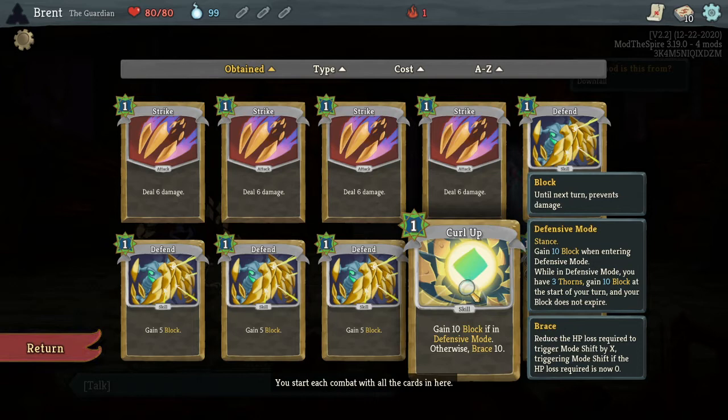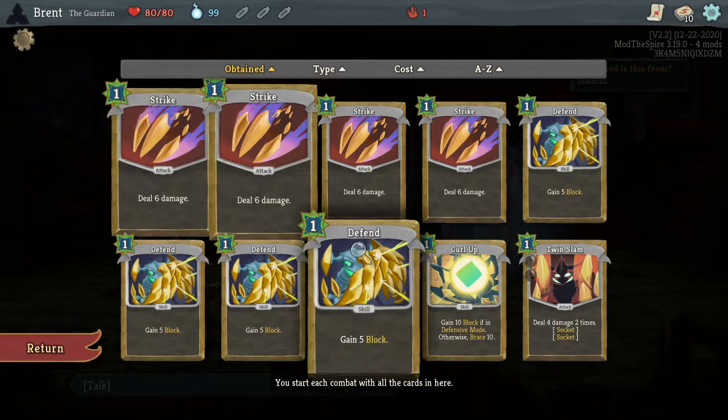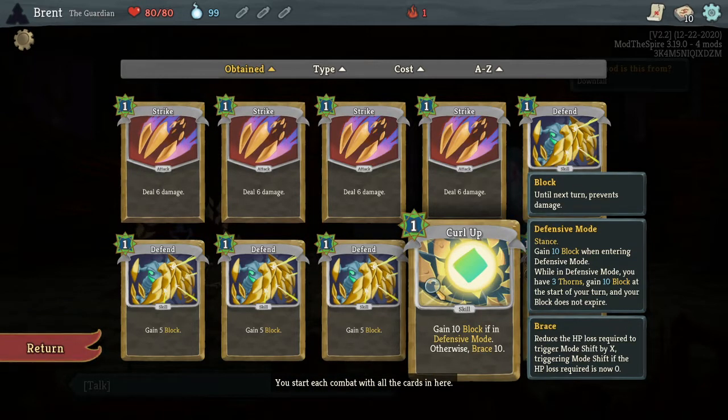So Mode Shift - if the HP loss required is now zero, you trigger it. So you'll Brace 10, and then when you've reduced the required amount to trigger Mode Shift down enough, you go into defensive mode. The bronze gear reduces that number so you can go into defensive mode more often. And if you're in defensive mode, you gain 10 more block.